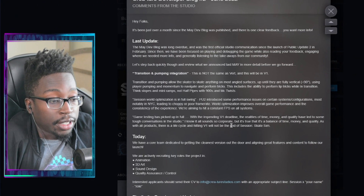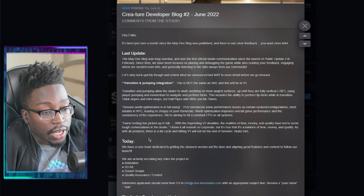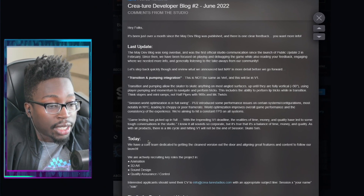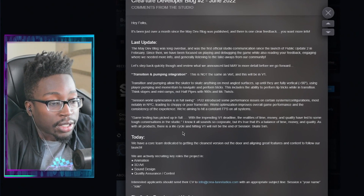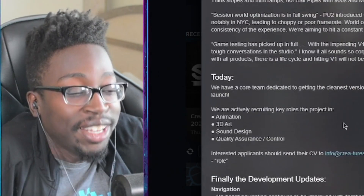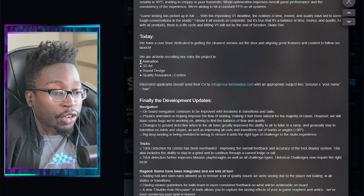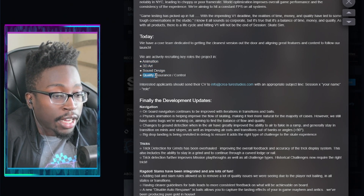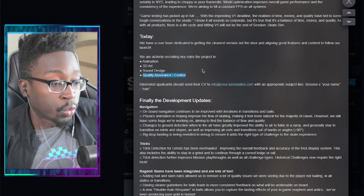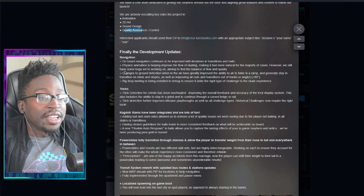Game testing has picked up in full with the impending V1 deadline. The realities of time, money, and quality have led to some tough conversations in the studio. Hitting version one will not be the end of Session Skate Sim. They're also hiring for animation, 3D art, sound design, and quality assurance slash quality control positions, so you can apply if you want to work with Creature.